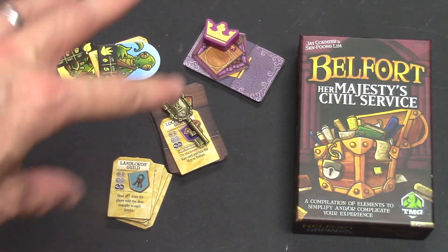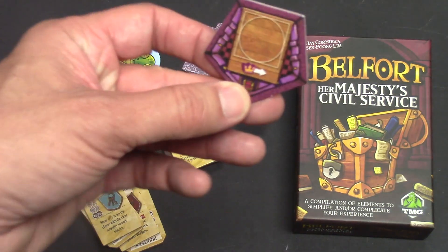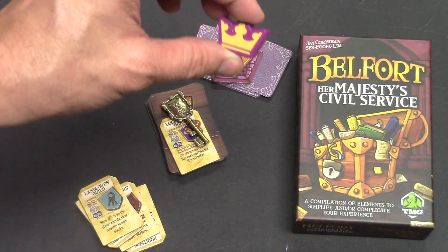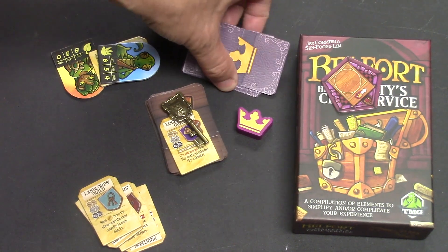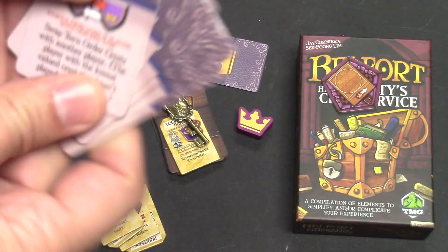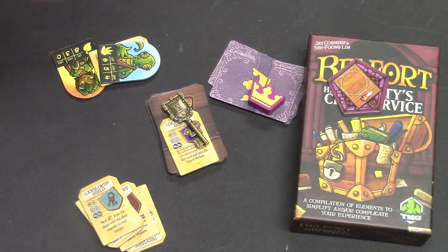The expansion also comes with new guilds. The next expansion is called Her Majesty's Silver Service, with three extra modules. First, it has extra guilds. Then there's the queen module — you put the queen tile at the center of your board as a worker space. When you place there, you can move the queen anywhere in any one of the five sections of the board. When you build in the queen's section, you get the bonus listed on that round's queen card. Every round you flip over one of these queen cards — for instance, building where the queen is might get you two wood.